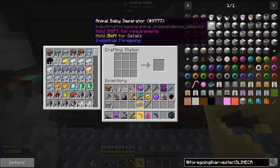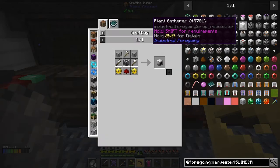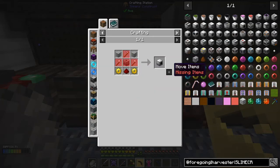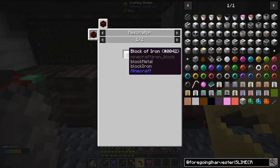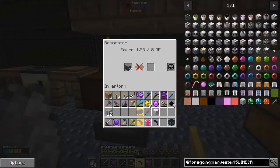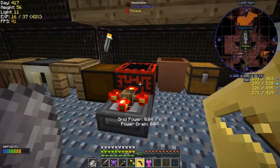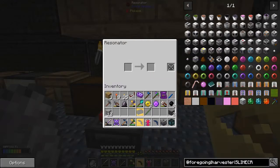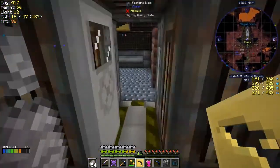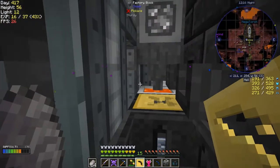We're going to deal with the plant sewer and the plant gatherer next. That's fairly straightforward - we need an iron hoe, two axes, two gears, and a machine frame. Machine frame is made from blocks of iron. Let's put the machine frame in here. These gears take quite a lot of time - 8 GP required, or I think it was 6 GP.